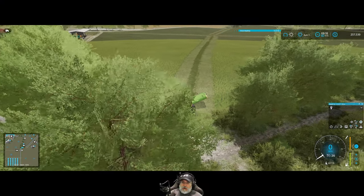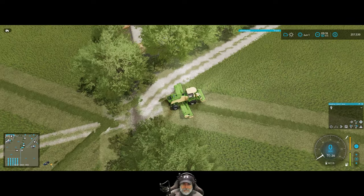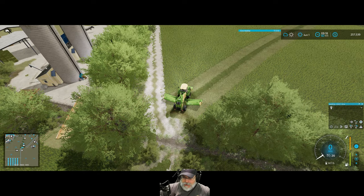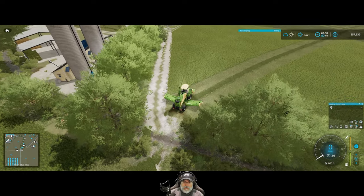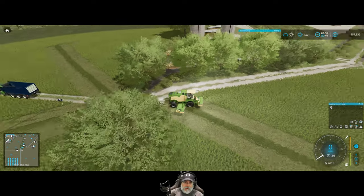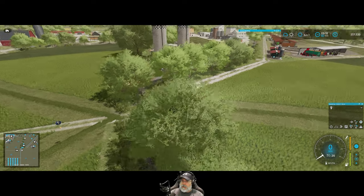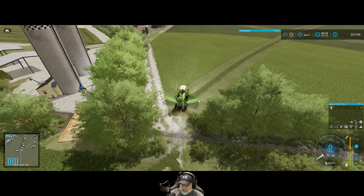Welcome back to Farming Simulator 22, I'm Old Guy Gaming. In this episode we're doing our second hay cutting, but doing things a little differently. I've X'd out the fields to try to preempt missing the corners. Once I get the mower and the auto drive trailer started, I'm going to jump in the New Holland with the V-rake and do the two little patches I already cut before recording.